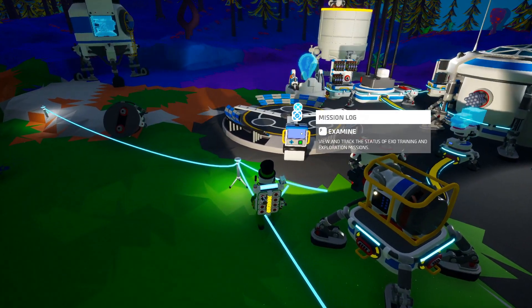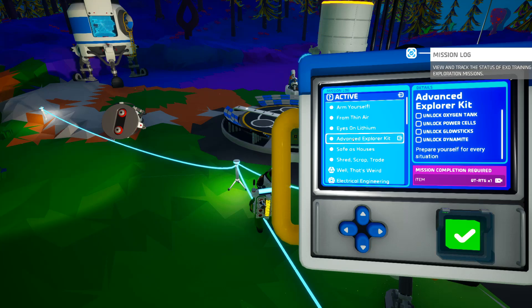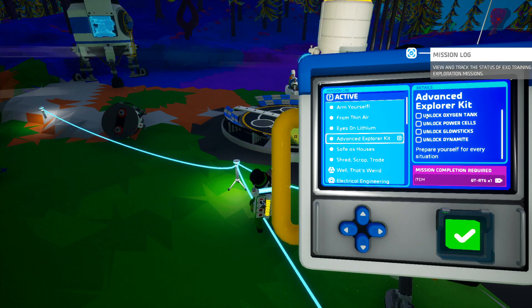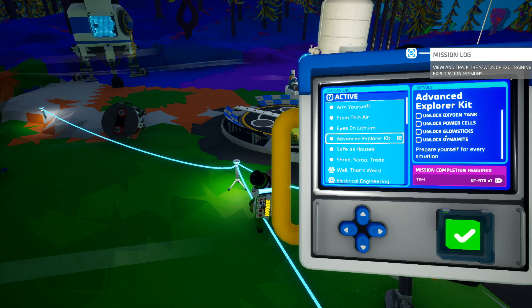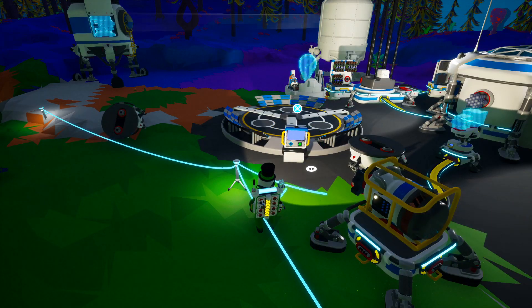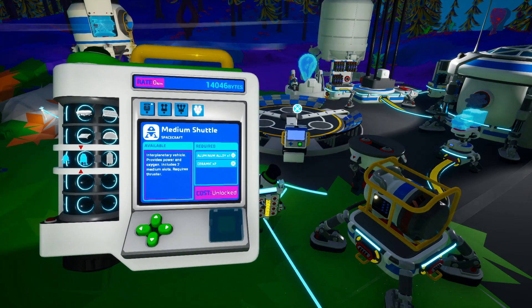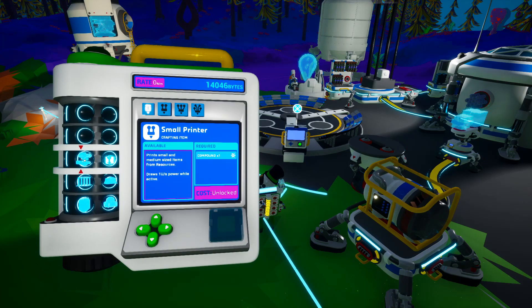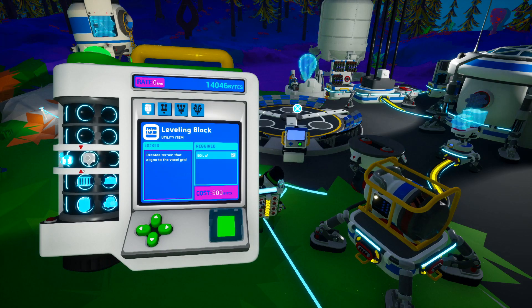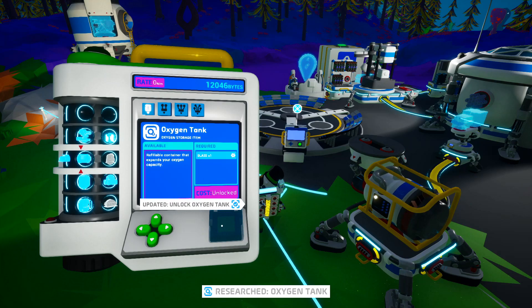But there is something else I noticed. The Advanced Explorer Kit — if I unlock Oxygen Tank, Power Cells, Glow Sticks, and Dynamite, they're going to give me an RTG. I'm sure that's very expensive, but these are things I actually need anyway. So let's just look at that. Oxygen Tank — that one is expensive, but actually pretty good. That's an Oxygen Tank for extra oxygen.